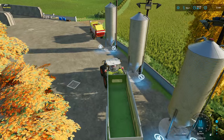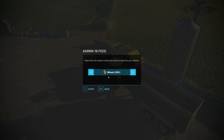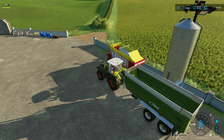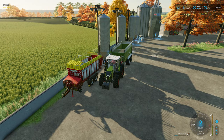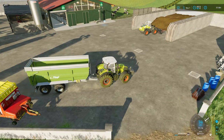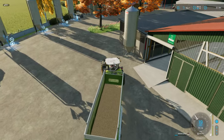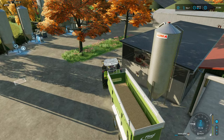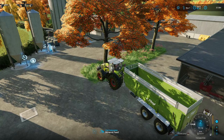Finally put the right one down on the third attempt - good start. Mineral feed is expensive so I could only get 10,000 litres. This isn't the same one as I had before - I'm sure I had a different one, but when I put down the one I thought I had it wouldn't let me put mineral feed in. So this is the one we got. Let me back it up in here and we should start feeding our cows, hopefully.